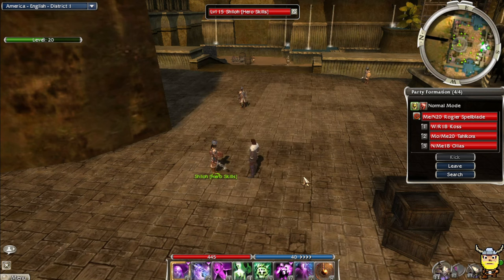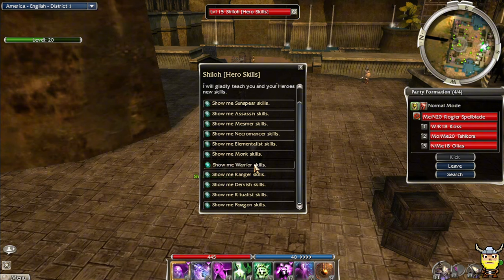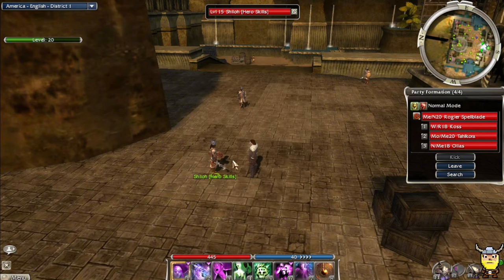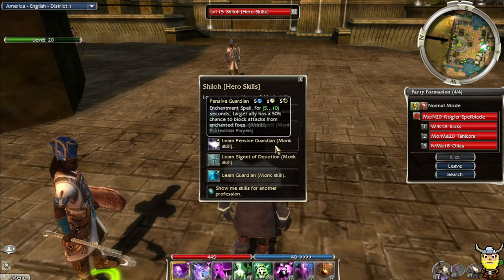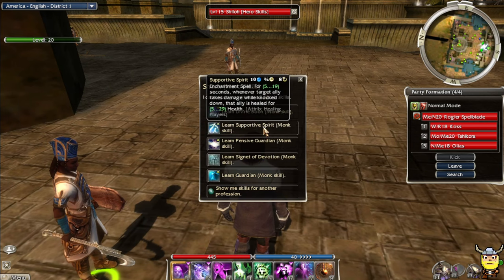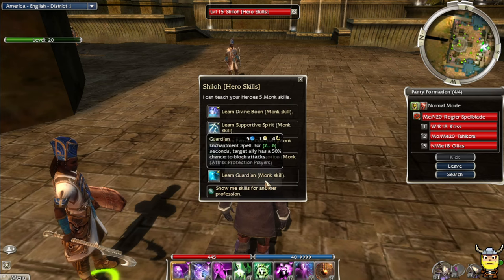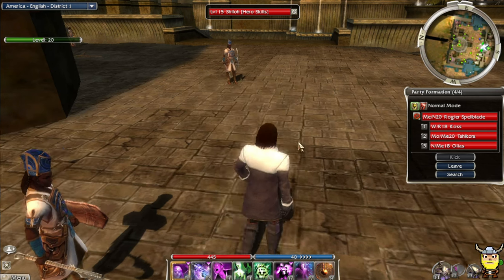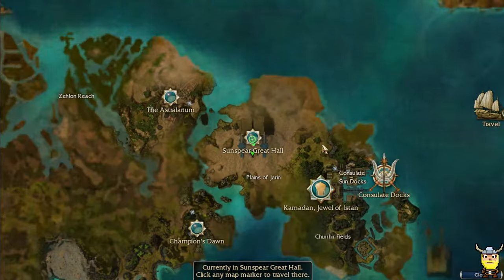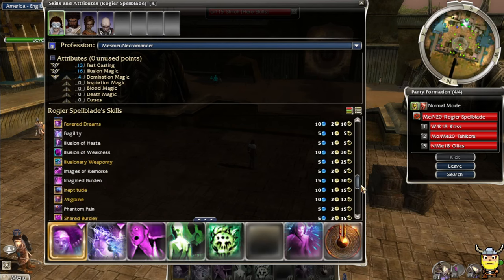I want to get Cry of Pain, Necrosis, Whirlwind Attack, Never Rampage Alone, and the Vampirism one. I'm spending Hero skill points - it says I have 5 more, but I can unlock some other skills too, like Warrior and Monk skills. Guardian is a good one. I'm going to save these for now and come back if I really need more skills.